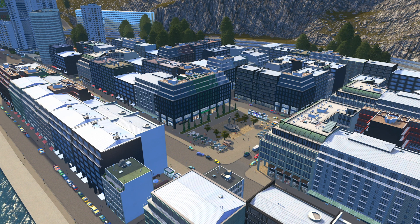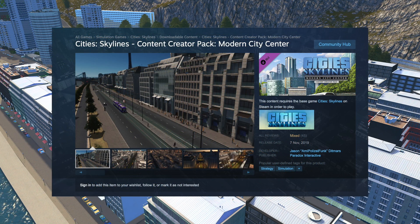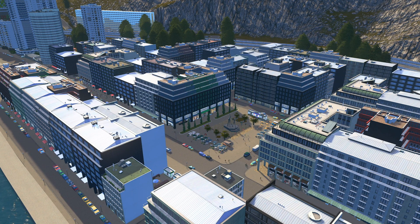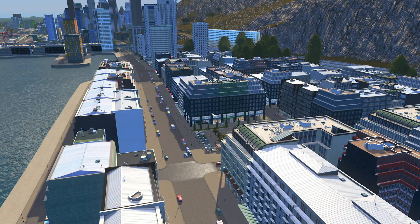So today I wanted to go over the new content creator pack — it's basically a modern city center style building pack. It came out I think last week. I think it's called Modern City Center. It contains I think 39 new buildings and the price is about $7.99 — I can't remember if that was US or Australian dollars, but let's just say $8 in general. After having a look at it, I put it into my Gibraltar city just for comparison to see what it all looks like.